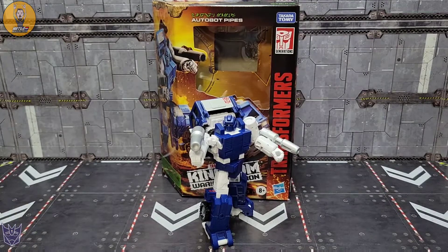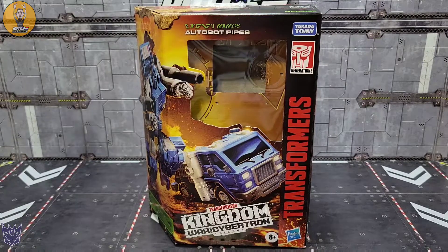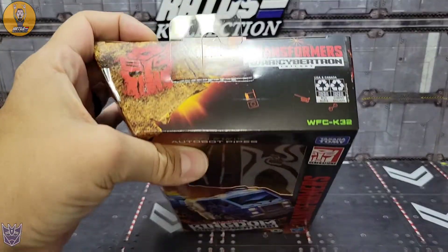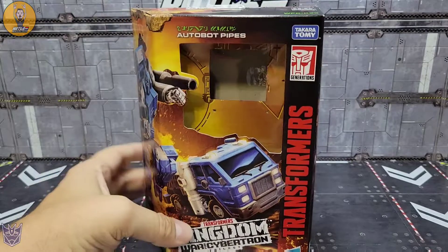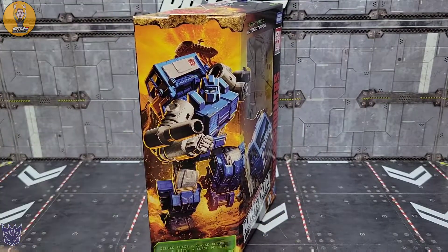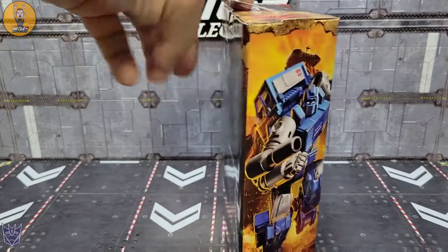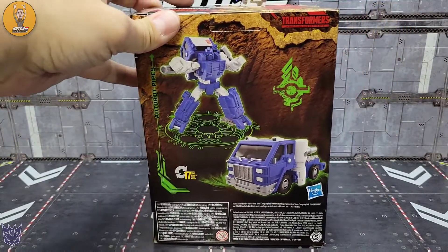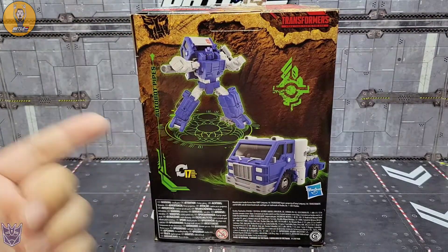First thing we're going to do is take a look at the packaging. As you can tell by the intro, I was in a hurry to get this guy out of the box because I really wanted to see how he looked and transformed — even though he's a remold, I had to get him out of there. You get your typical Kingdom packaging: Autobot Pipes WFC-K32, a smaller window with Pipes and alt mode on the front, really cool artwork of Pipes in robot mode on the side. He is a deluxe class — a small deluxe class, but that's normal.